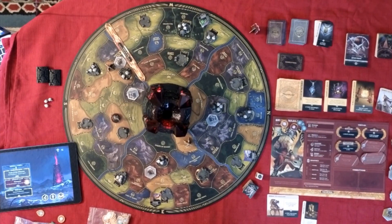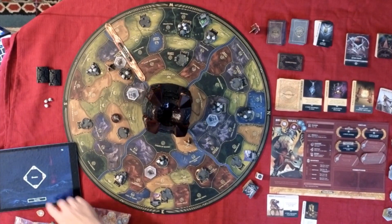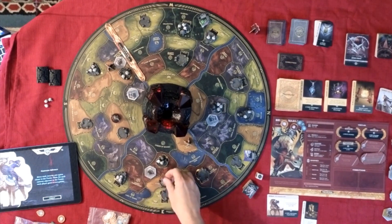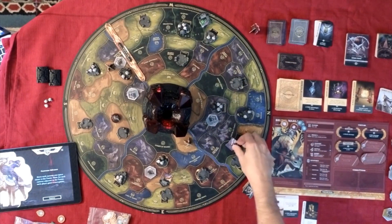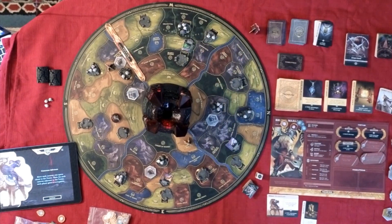Oh my God, I'm down to only three skulls on the board. Move each caravan one space closer to the tower. For each caravan adjacent to the tower, each player gains a corruption — whoa!